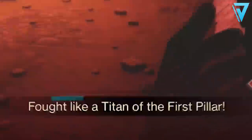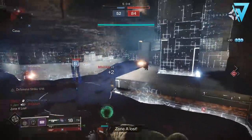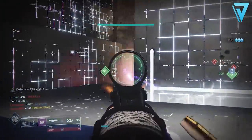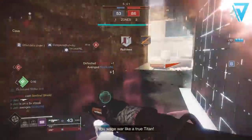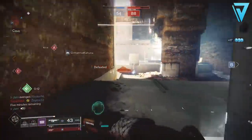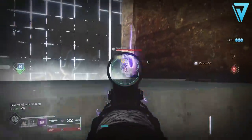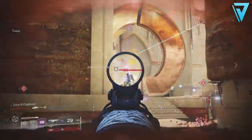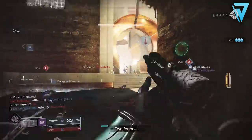Now with the launch of the current season, Season of the Worthy, we've seen a big rise in the use of auto rifles and we've covered quite a few of them on this channel. We've covered the Galliard, we've covered the Arc Logic, and today we're looking at the Gnawing Hunger. These are all 600 RPM auto rifles and those are some of the strongest currently in the game. What makes the Gnawing Hunger stand out is its unique set of perks, but also how you can go about obtaining this weapon.